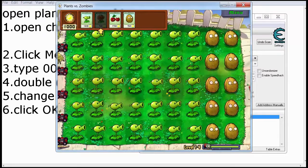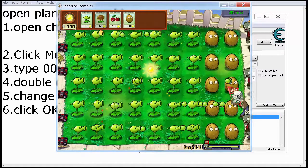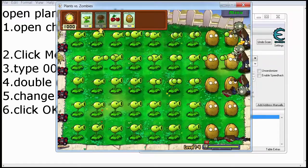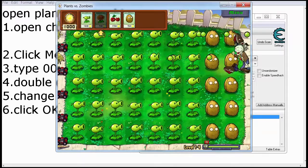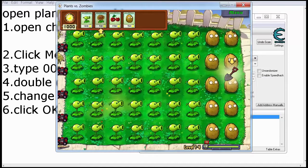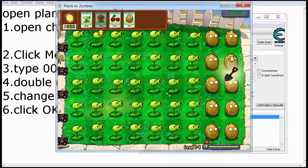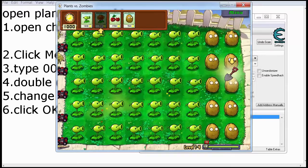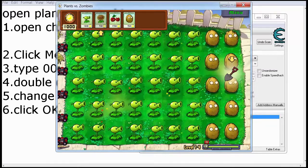Alright guys, so this is — I'm done. This is the cheat, or the hack, so I hope you guys enjoy. Don't forget to like and subscribe. Bye bye, see you next tutorial. I'm going to make more tutorials — after this I will be doing the coins tutorial. If you want to cheat some coins so you can buy new plants and things like that, if you're too lazy to collect the coins, I'll show you a tutorial on how to cheat the coins. Bye, and see you in the next video. Bye bye!